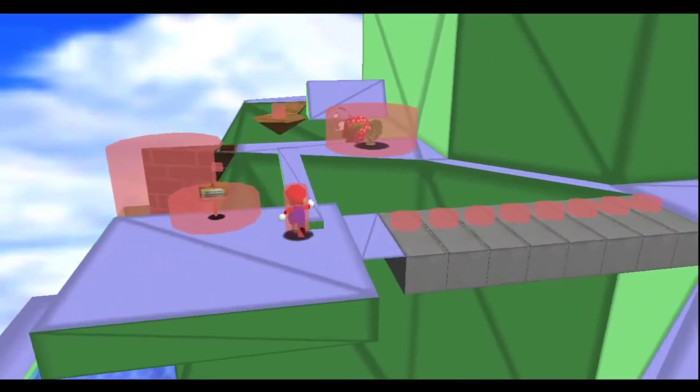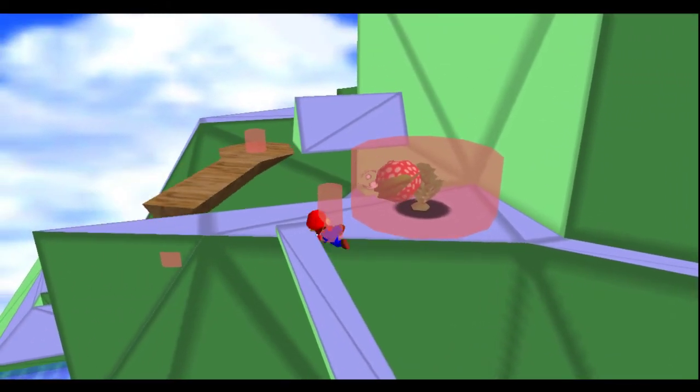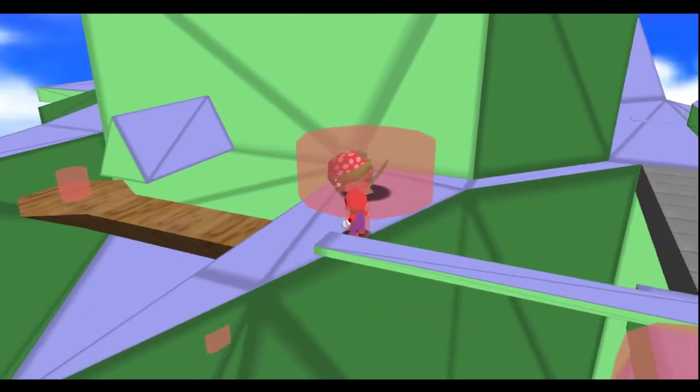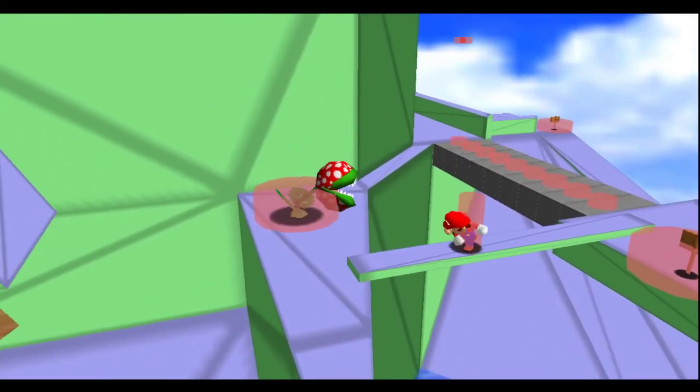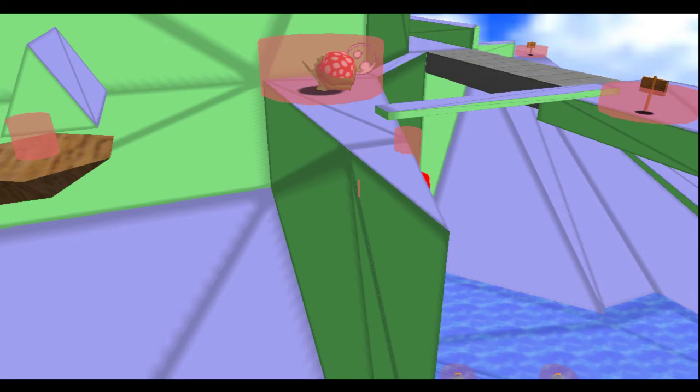This quirk is exactly how cannonless works. Everything involving the setup is just finding a way to grab the very tiny ledge in between the breakable wall and the regular geometry. Grabbing this ledge puts Mario's hitbox above the ledge, and therefore into the star. Mario's hitbox is interacting with the star, which means the game thinks he grabs it.